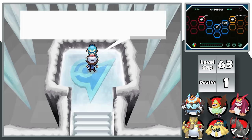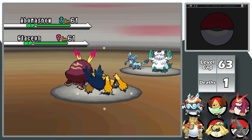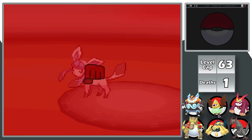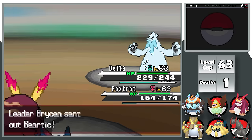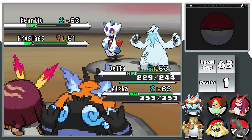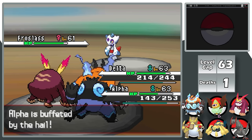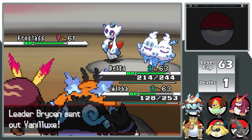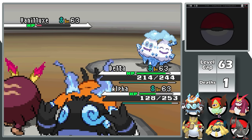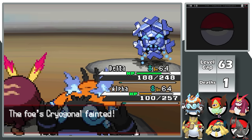I head back through Twist Mountain to Icirrus City, where all I need to do is challenge the seventh gym leader Brycen. He leads with Abomasnow and Glaceon; I lead with Delta and Foxtrot. Foxtrot's Bug Buzz one-shots Abomasnow, and Fire Punch one-shots Glaceon. Beartic and Froslass come in next — I switch Galvantula out for Emboar, then Fire Punch with Sheer Force knocks Beartic. Alpha's Sucker Punch is super effective on Froslass for an easy KO, same with Vanillux via Fire Punch. Cryogonal, the last Pokemon, falls to a Sucker Punch and Fire Punch combo. Seventh badge earned.